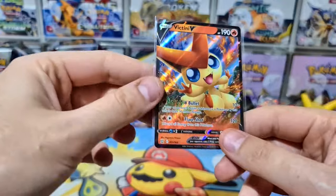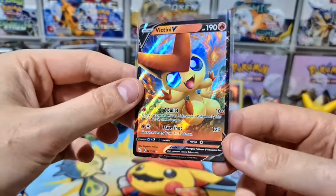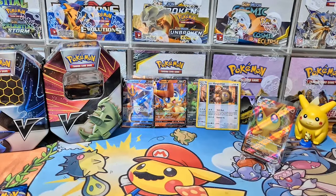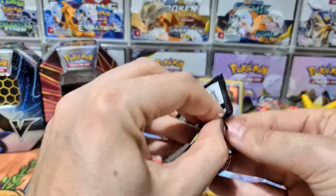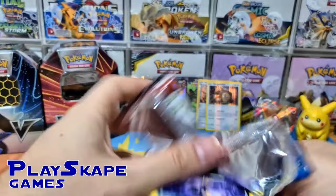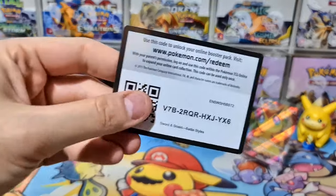You don't use this Victini V as much — you'd prefer the Sword and Shield one or the one from the Victini V Battle Deck — but it's a nice option because if you're going second, for two Energy you can do 240 damage against Zacian or Zamazenta. Here is our final booster pack of Battle Styles. Please remember to click the link in the description and check out PlaySkipGames.com — if you order six tins I'll give you the complete display.